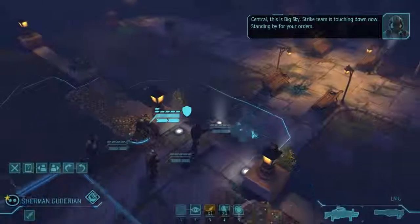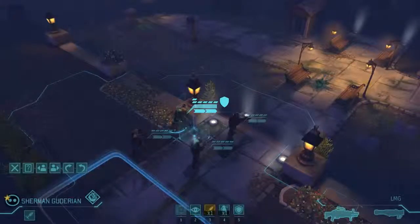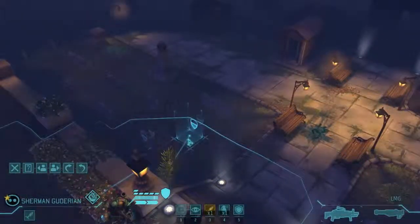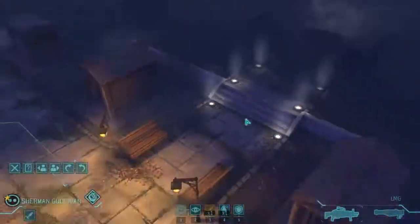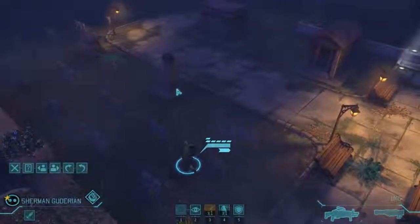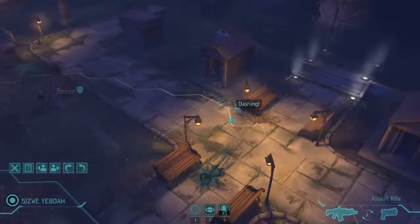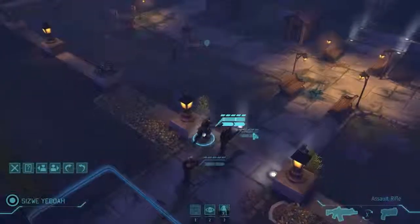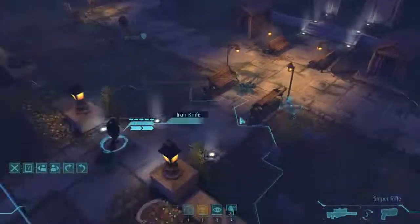We come in and drop our team into a cemetery. The strike team is touching down, standing by for orders. Let's take Sherman — our big gunner — and put him down behind a tombstone. As if aliens weren't creepy enough, we've got to run through a graveyard to take them out. Let's move him to actual full cover. Then we'll take our two rookies and have them dash up into position.